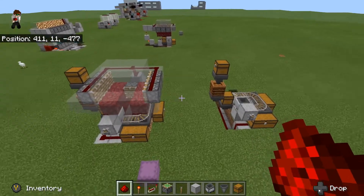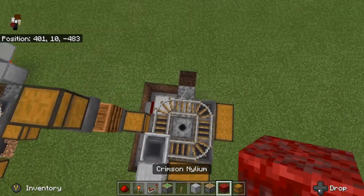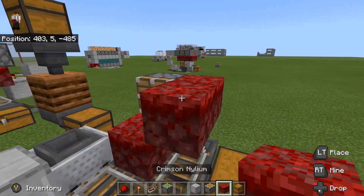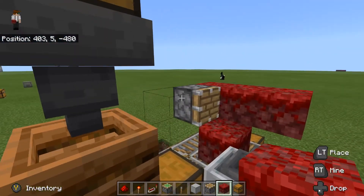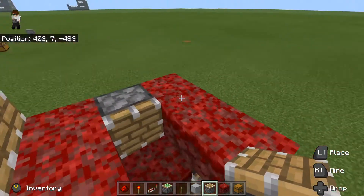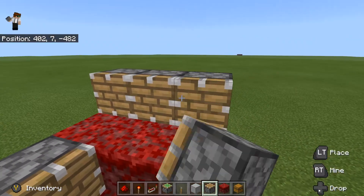Now time to build the top part. Grab your pistons and your crimson nylium, then start placing these blocks. Put a crimson nylium right on top of that, then put your piston facing into that block. Now run a strip of three nylium blocks on each side — three there and three on this side. Then start placing pistons on this side and that side. These will be a little harder to place; you can put a temporary block back here to place them, and put three more regular pistons on this side.